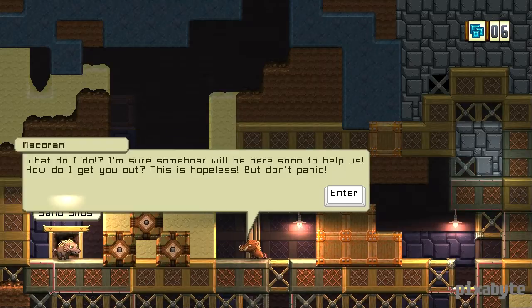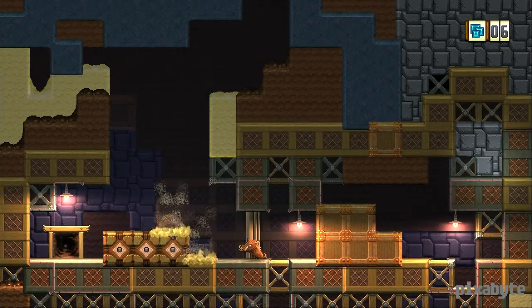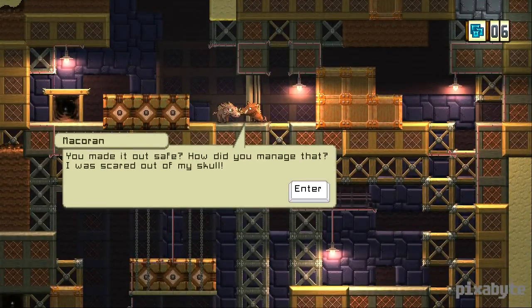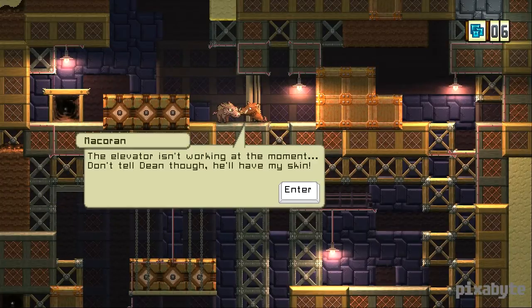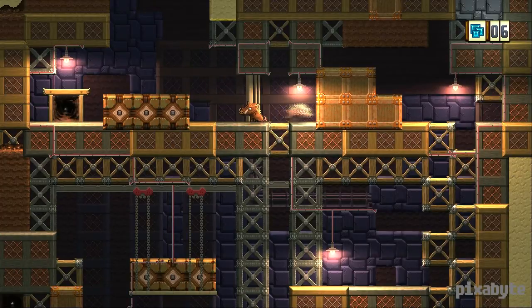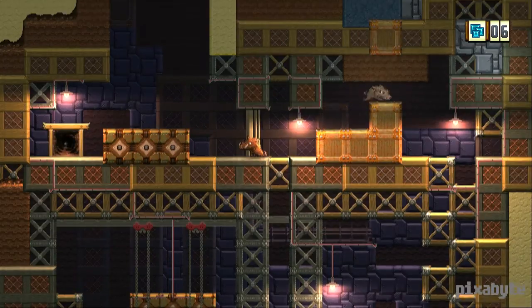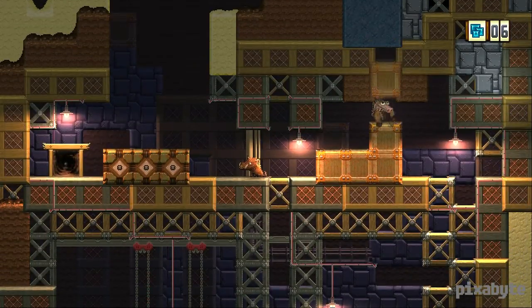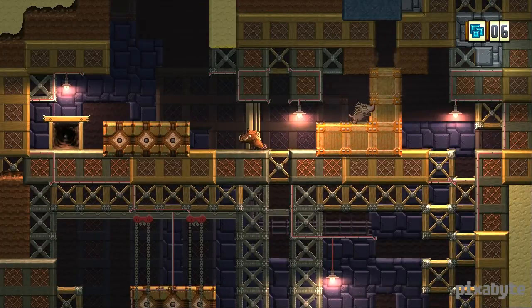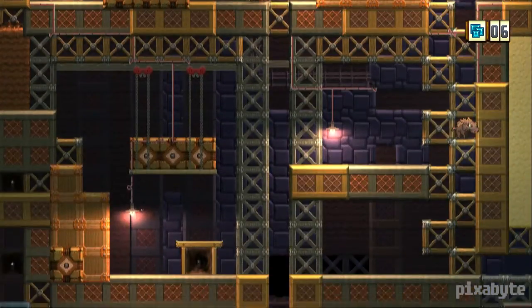We've got a cave-in — we've got to go save this little boar on the other side. The stomp destroys the sand. Sand seems to be my everlasting nemesis whenever I play this game. That pig is basically saying he's terrified. His name is Makorin, and the elevators are not working at the moment, so we have to jump down and in. It looks like we can encourage a little bit of exploration here — these blocks can be destroyed. The block has fallen upon my head, but fortunately it wasn't fatal.